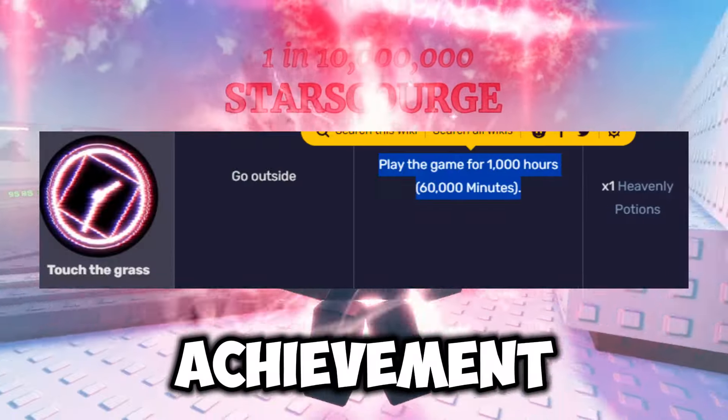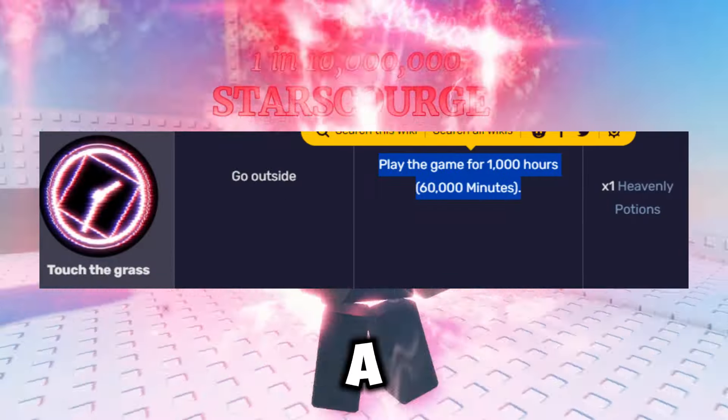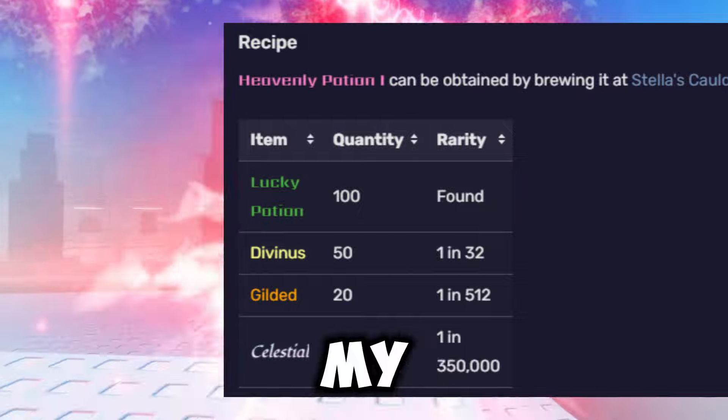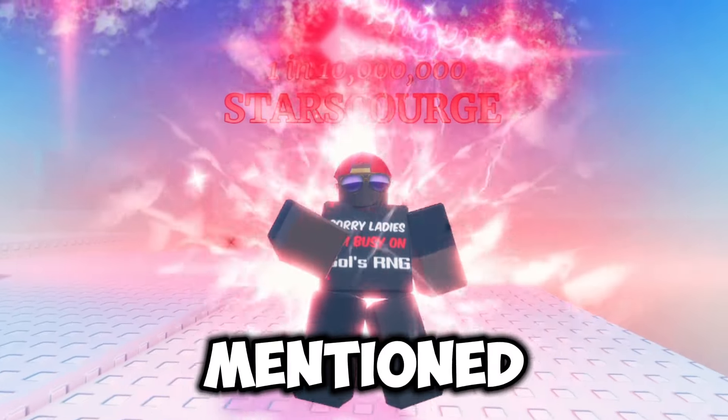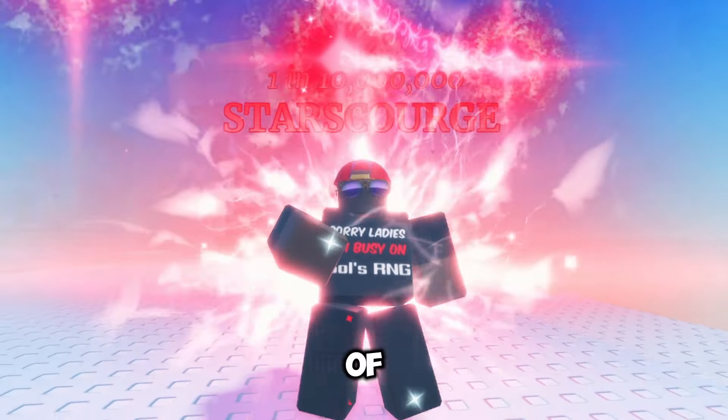For instance, one achievement wants you to play the game for 1000 hours just for a single Heavenly Potion, and then the obvious method of crafting them, which is the longest. In my opinion, the best way is the one I mentioned with the P currency. But with a macro, you will do all of these at once.